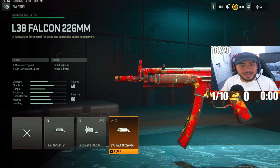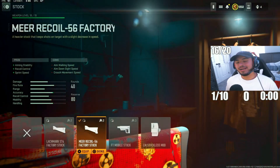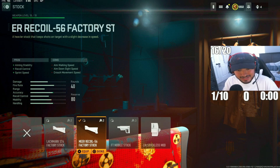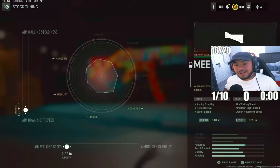For the next attachment, we ended up going with the L38 Falcon .226 barrel. What this is going to do is increase movement speed and ADS speed — this is the sole attachment that allows this MP5 to be so fast. To tie that up, we're going with the Mirror Recoil 56 factory stock, increasing aiming idle stability and allowing you to run around the map a lot faster. For the tuning, put ADS speed to 3.84 and aiming walking speed to 2.25.